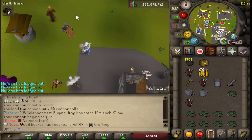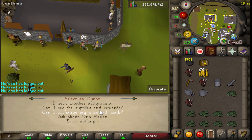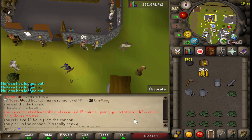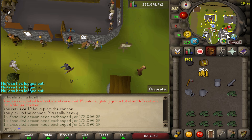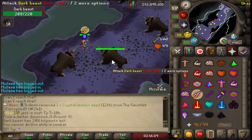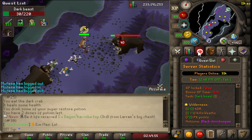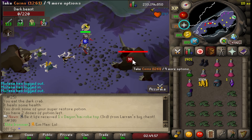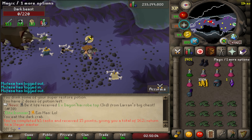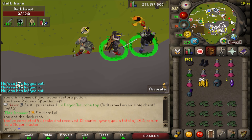We also got the demon heads right here — let's see how much money we get from those. Oh my god, look at that — that's a lot of money! Alright boys, this should be fairly easy. This is the last dark beast kill, and this is gonna be the 45th completed task. Let's see if we get more points — we got 50 more points! The 45th doesn't give as much, but I think the 50th task will give a lot of points.